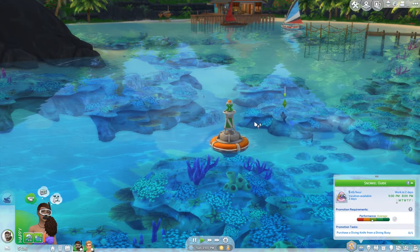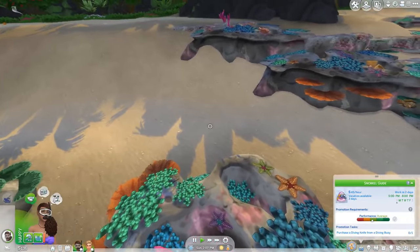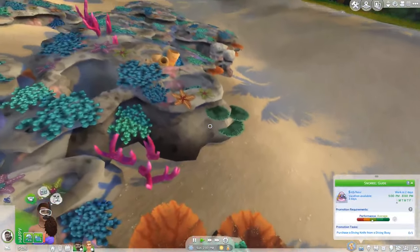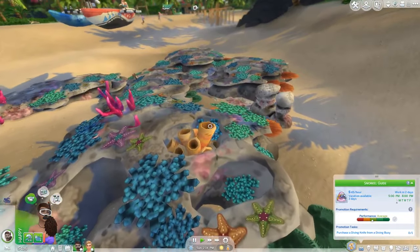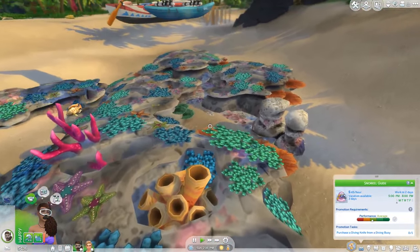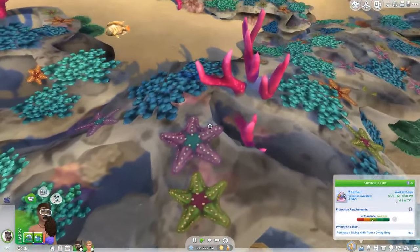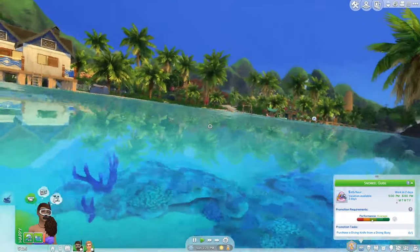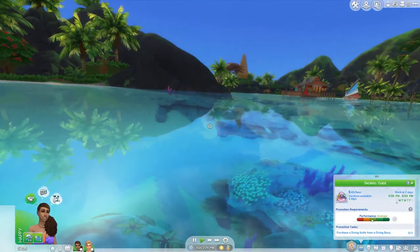I wanted to go into first person mode — and that's how you do it. This is so nice, to see what she's looking at underwater. Oh, this is beautiful. I love the details. Look at this, this is really cool. Can I click here and go... swim here. By clicking swim here, I stopped snorkeling. It's fine though.